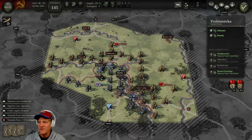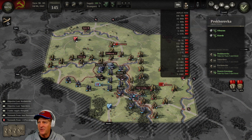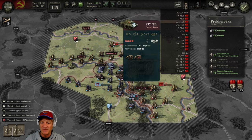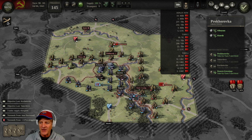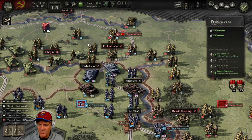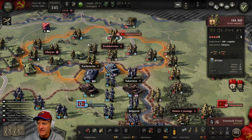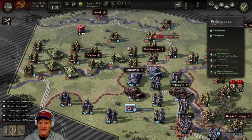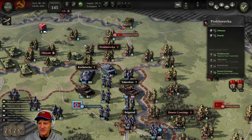First thing in turn two: check reinforcements. We're going to get a good number — roughly six or seven units per turn for the next three turns. I'll shuffle some units around to clear blocking positions and get all reinforcements in. The only one I didn't bring in was the spot where a German Panther tank is sitting. Instead I'll have that existing anti-armor unit dig in there since it's pretty effective against armor. With reinforcements in, the situation looks a little less dire.